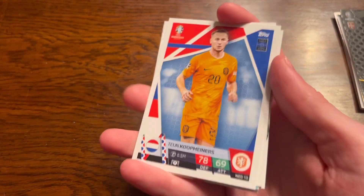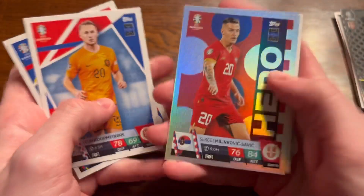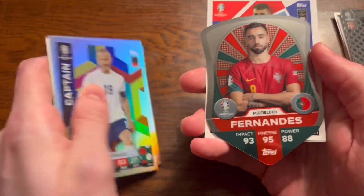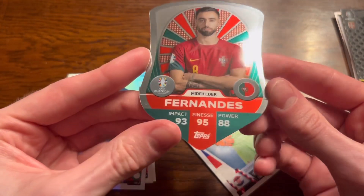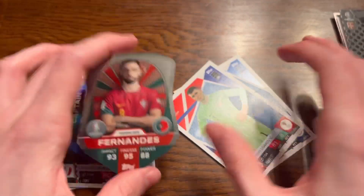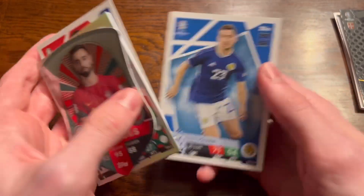Pack number three, where it all comes to a close in such a short amount of time. We've got Coopminers, Bankoo, a hero card of Savage, Leonardo Bannucci — oh yes, that's what you like to see — and Bruno Fernandez chrome shield from Portugal. Not much color on these ones, but the back looks sick. That's shield number six out of nine — love it!